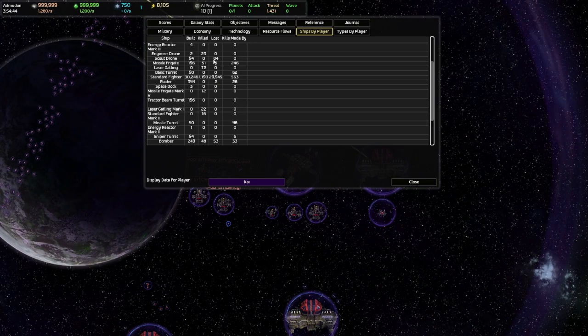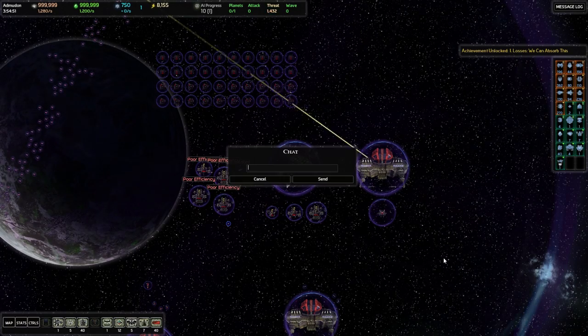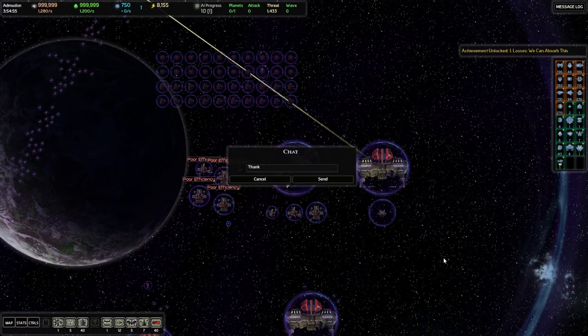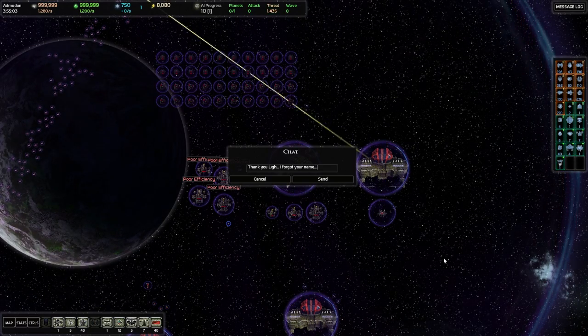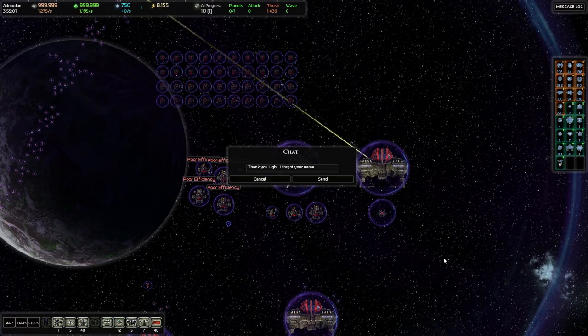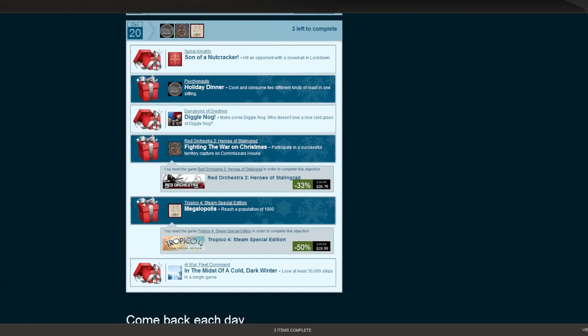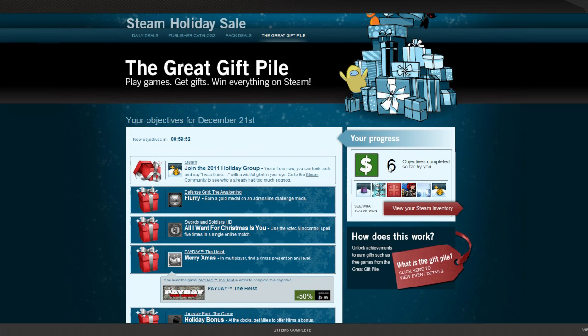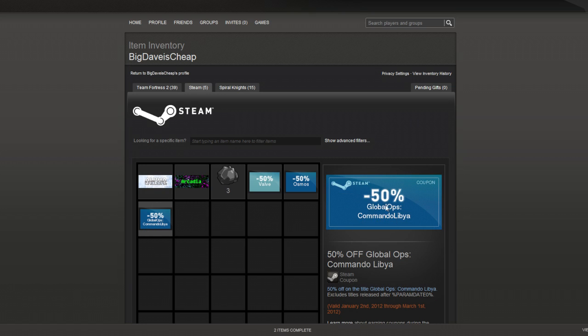If you want to cheat like I did, you can get this achievement really easily. Just make sure to check the Steam forums like I detailed for you earlier. Thanks again to Light Haze who created this particular save game. We're going to head out to the Steam interface and see what we got. Here we are back on the Steam page — AI War Fleet Command, 'In the Midst of a Cold, Dark Winter.' We are now on six objectives complete. Let's head over to the Steam inventory and see what we have — it is 50% off Global Ops Commando Libya.